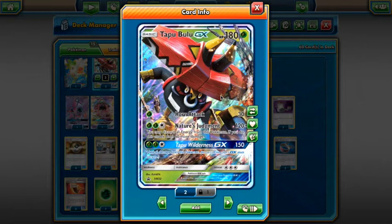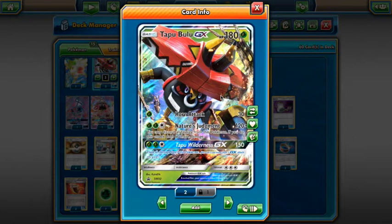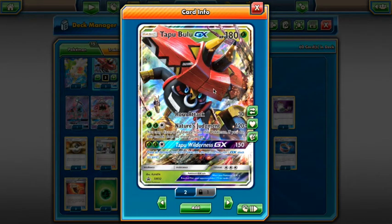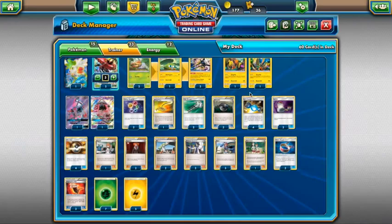This card is quite a tank. With Fighting Fury Belt on it, it has 50 extra HP, meaning they'd have to do more than 220 to KO it after a Wilderness GX heal. We play three of them in this deck. The main question when it first came out was: this card's good, but how do you get three energy on it every turn? Well, we play Vikavolt.